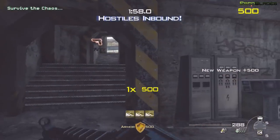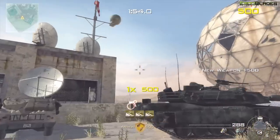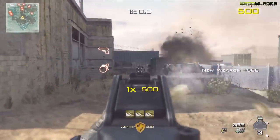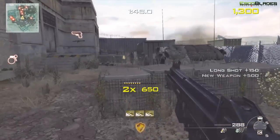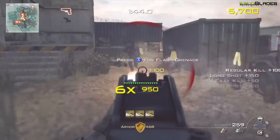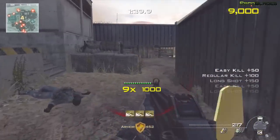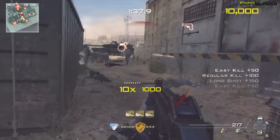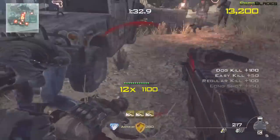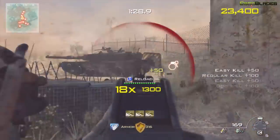This is for Elite premium subscribers, so if you've got premium Elite you can go download this now along with some other stuff. The Spec Ops Chaos Mode basically is Spec Ops but you just have to survive, and it takes survival to a whole new level. At the top you've got a timer and you've got to rack up as many points as you possibly can in that amount of time, while keeping your combo meter which is right in the center of the screen.